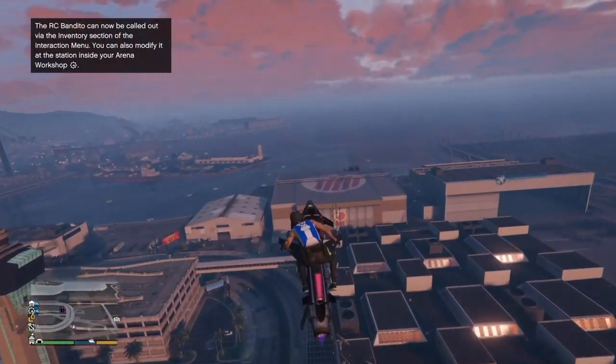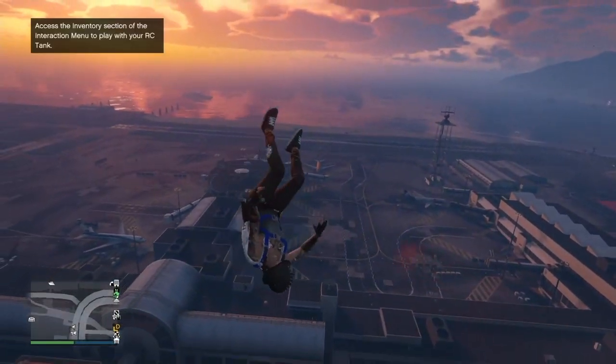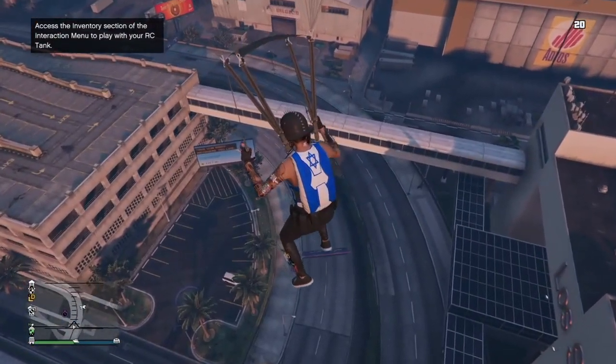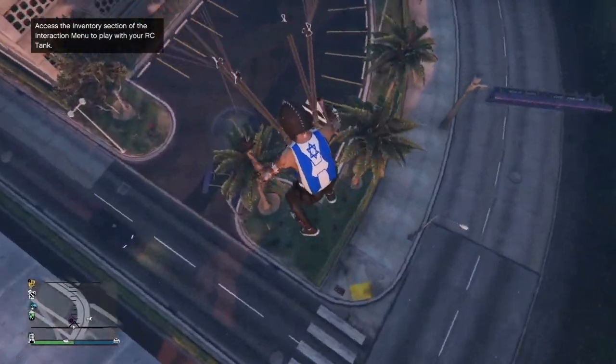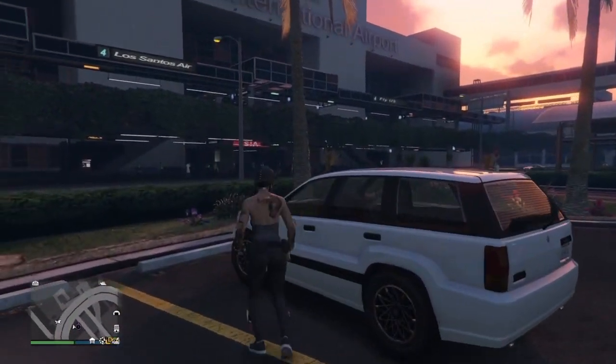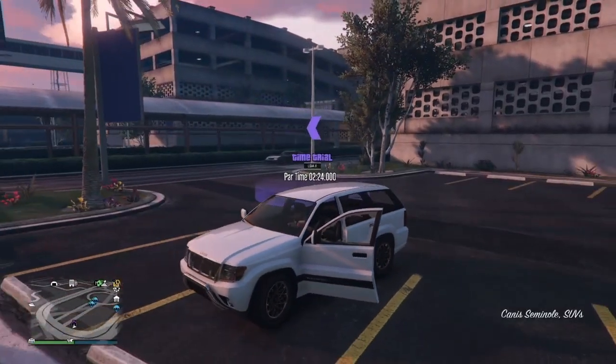Once you're back in a lobby, fly up in the air on an Oppressor or in a helicopter, jump off, open your parachute, and land near the time trial.